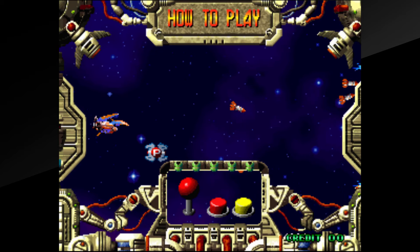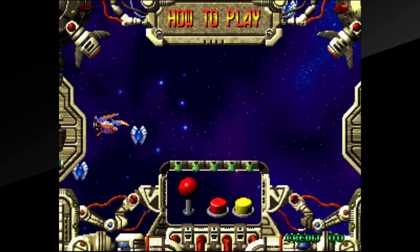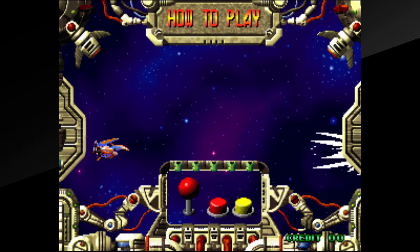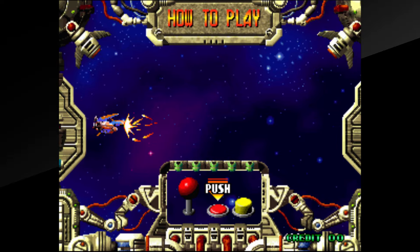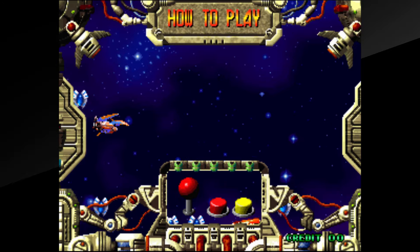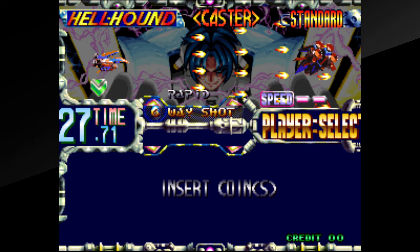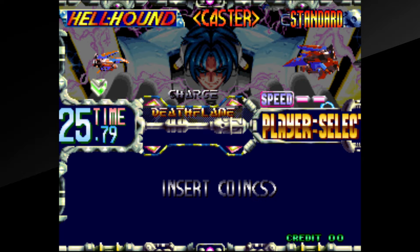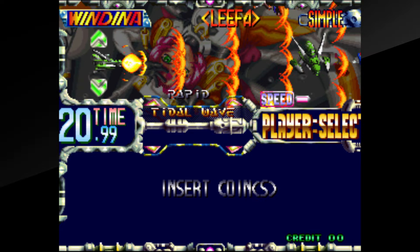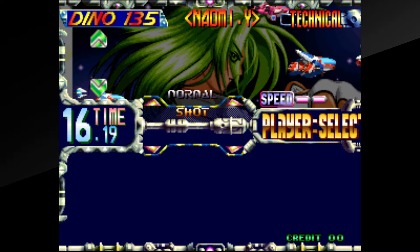How to play — by the way, I'm not controlling this, this is just doing it totally on its own. Cool. All right, we can skip that anytime. So we have — looks like we have half a minute to decide on a ship. Cool, I'm liking the variety already.